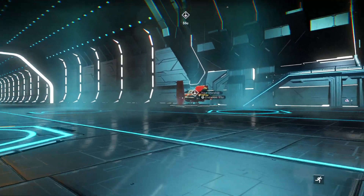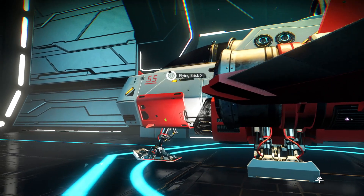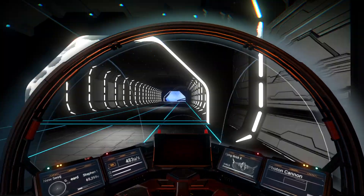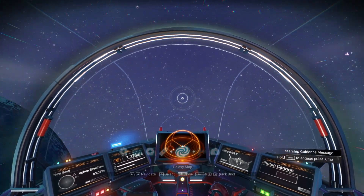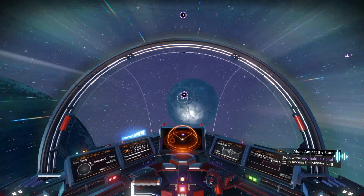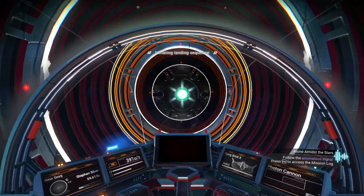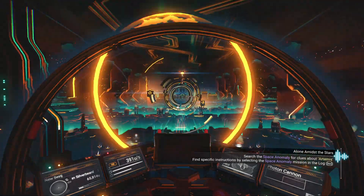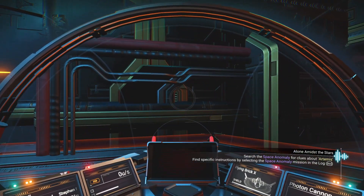The next thing we're going to do is go to the anomaly and meet Nada and Polo. We should get the symbol which means we can get into the Space Anomaly. And here we are.